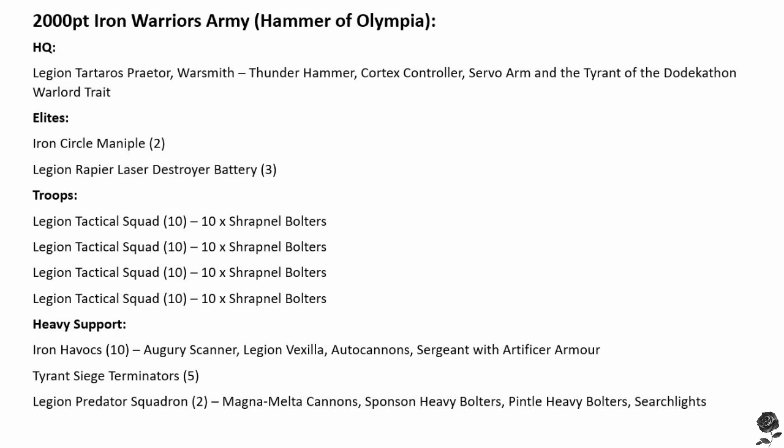In the Elite slot, I've included two Iron Circles — could only afford two at 2,000 points, but still a bit of fun. I've also put in a Legion Rapier Laser Destroyer Battery of three, because they're just so good — great at shooting tanks, great at shooting Dreadnoughts, and in a pinch they'll take out a couple of Terminators. They can move and shoot with a strength 10 weapon, wounding Leviathans on a 2+ when they're Iron Warriors. For Troops, I went very simple — four squads of Tactical Squads, all with shrapnel bolters, nothing fancy, not even Artifice Armour on the Sergeant. I went bargain basement so I could go real hard on the heavy support area. Four squads should give you enough line action at 2,000 points.